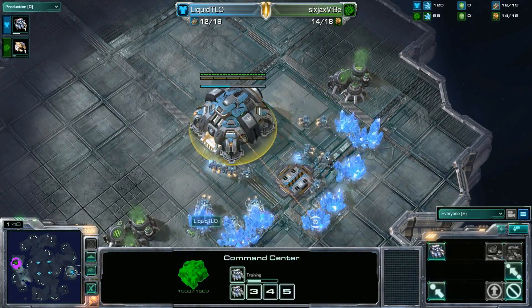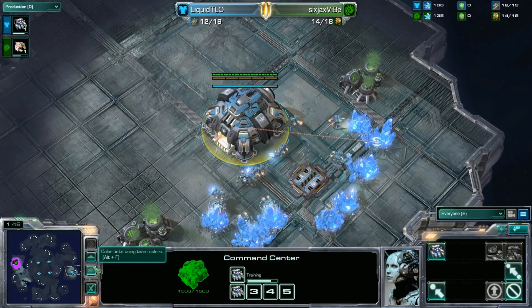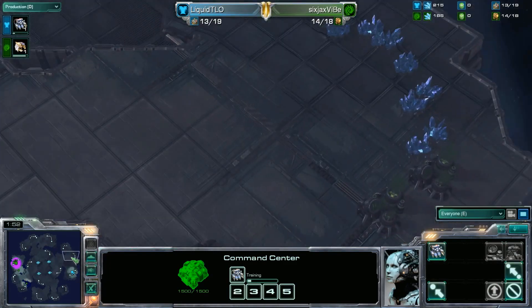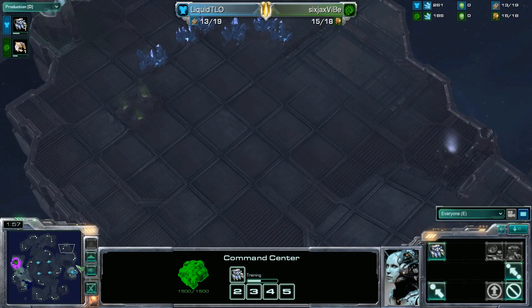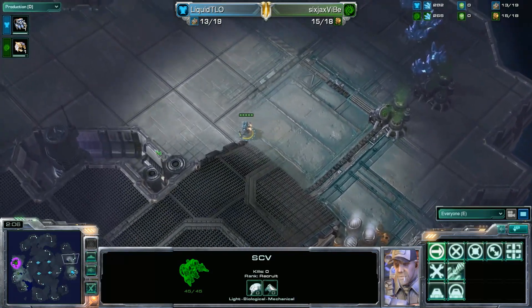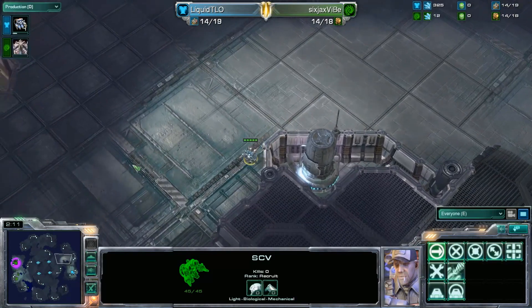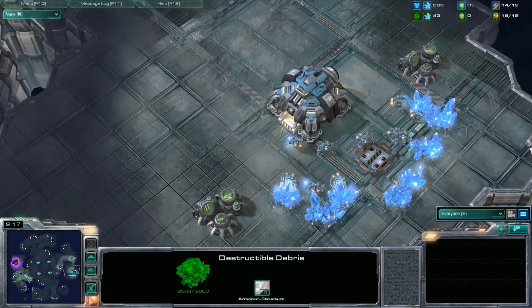Generally how Terran likes to play this map is you go very defensive on three base. You can grab your natural very easily - you can see the naturals right here - and then just a little bit up, you can get the third. Getting those three bases, you can get a lot of defensive units, and because you get them so fast, you have such a booming economy. With that, you just do a small push out, take your fourth, and just play a straight-up macro game. You can do these huge pushes in all directions.